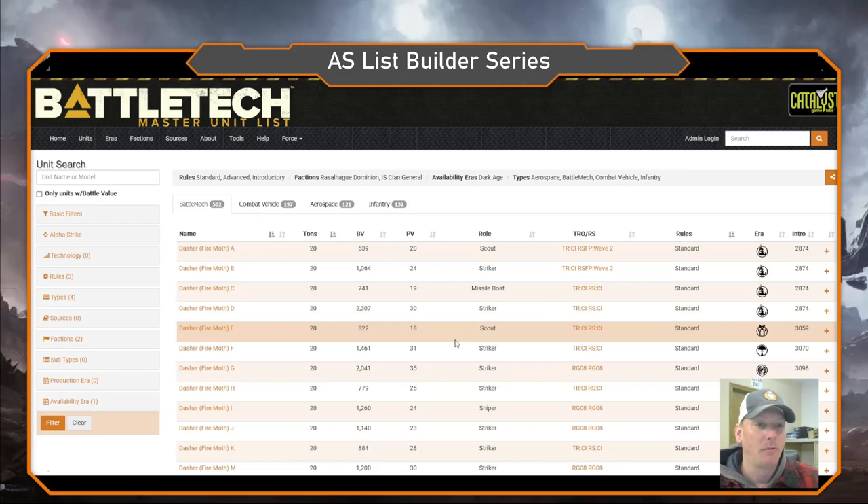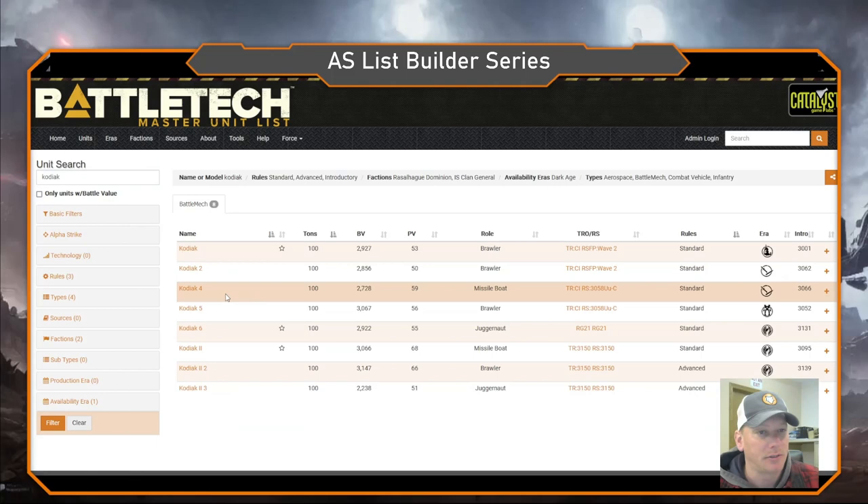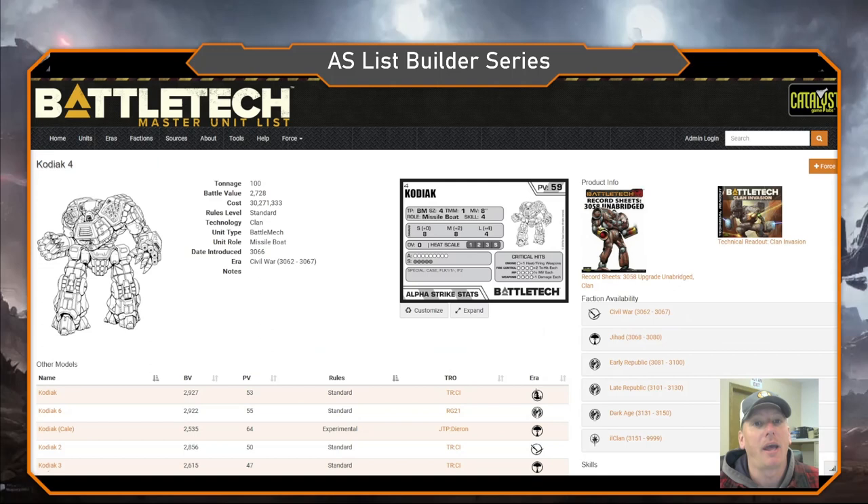To start off, we always have to add a Kodiak — you have to have a Kodiak if you're playing bears, sorry, it's the only way to go. Today I went with a Kodiak 4. It's a beast — an assault mech, moves 8 inches, with an 8-8-4 stat line, so it throws a lot of damage and has a lot of armor. It also comes with flak 1-1.